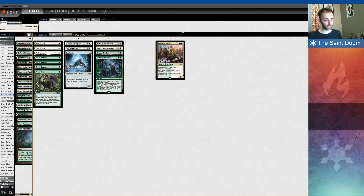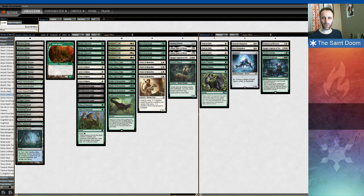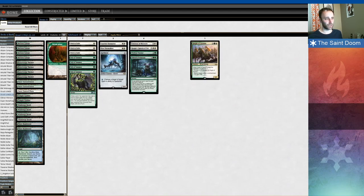I like Knight of Autumn more than, say, Caustic Caterpillar. I know Caustic Caterpillar is tutorable under a Ranger-Captain of Eos, but we only run one Ranger-Captain, so I don't think that's super relevant. I'd rather have the slightly stronger, more flexible card. I'm not bringing Caustic Caterpillar.